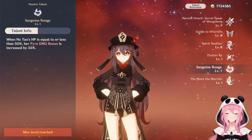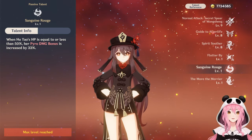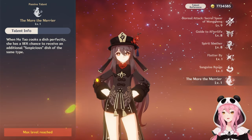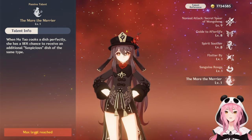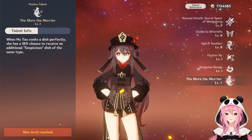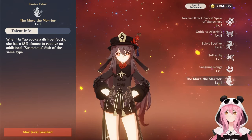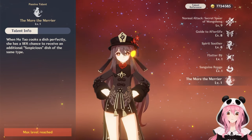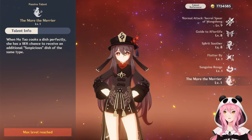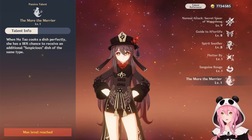The next passive talent is called Sanguine Rogue. This gives Hu Tao a major damage boost when her HP is equal to or less than 50% — specifically a 33% Pyro damage bonus, which is an insane boost. Hu Tao should always be at low HP anyway. Her last passive talent, More of the Merrier, is more of a troll — any time you cook a dish, you have an 18% chance to get the suspicious version, which is the worst version. It has some fun reactions in quests or the teapot, but otherwise doesn't have much use.